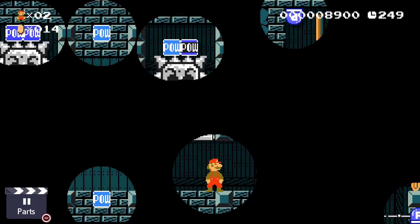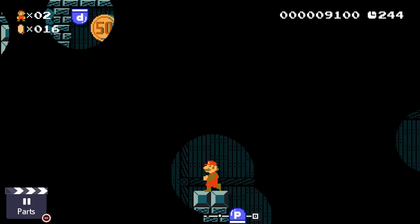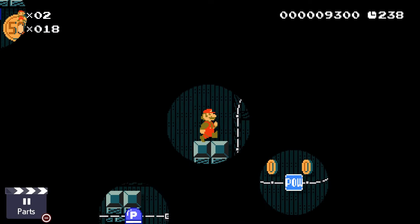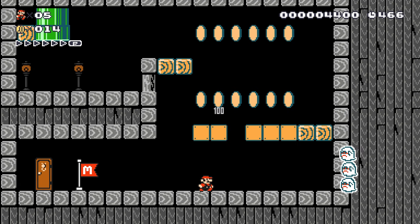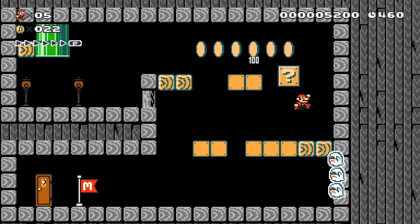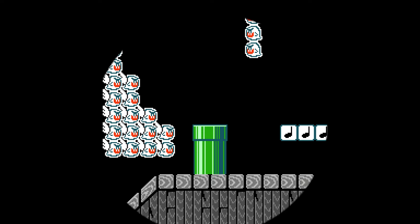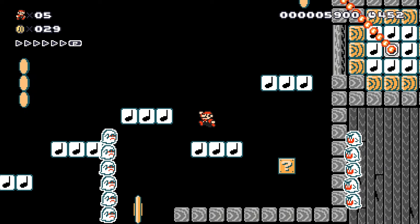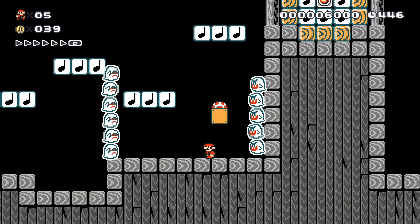The first Mario Maker was a love letter to the franchise, a celebration of the Red Plumber's long history and his many adventures, with quite a few fun cameos thrown in as an added bonus. You could craft stages in the style of almost any Mario game, and with that freedom came mechanics and stages that really tested the player's skill and determination. Fans wanted the game ported to Switch, but Nintendo did one better — they crafted a sequel with even more mechanics and tools to give players even more ways to torment their friends. Let's dive into Super Mario Maker 2 and see if it stands up to its predecessor.